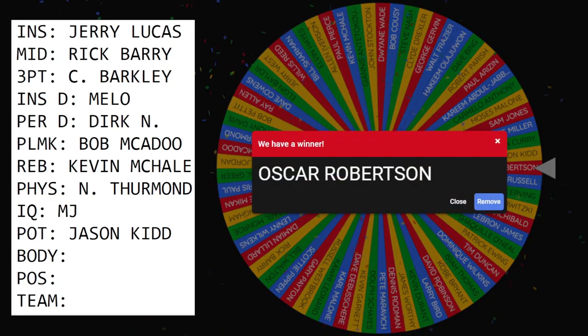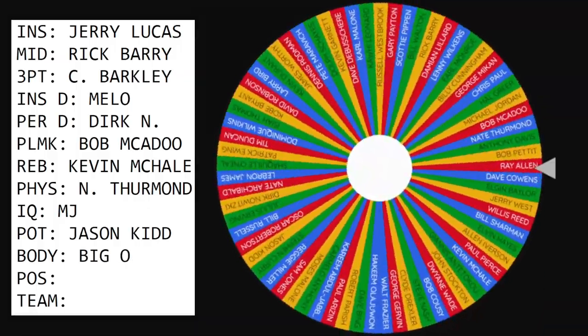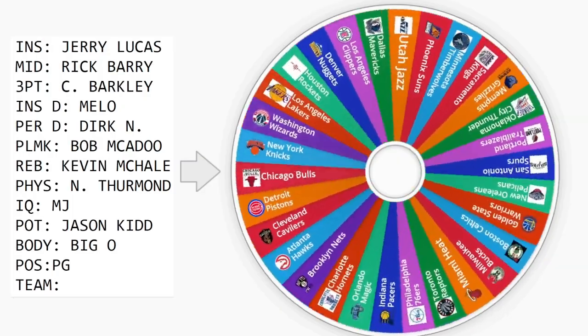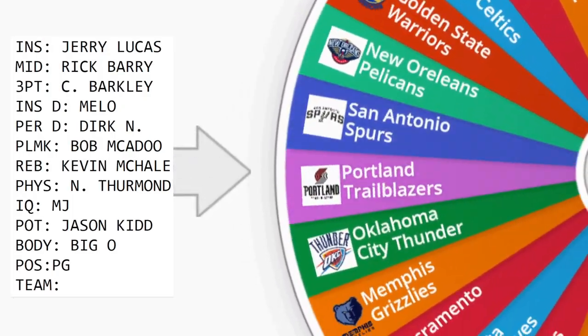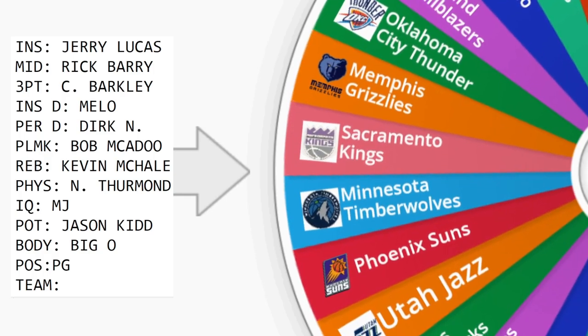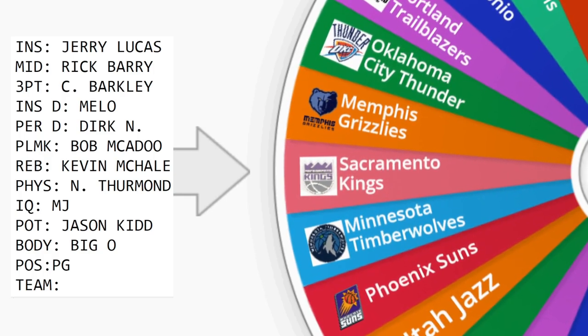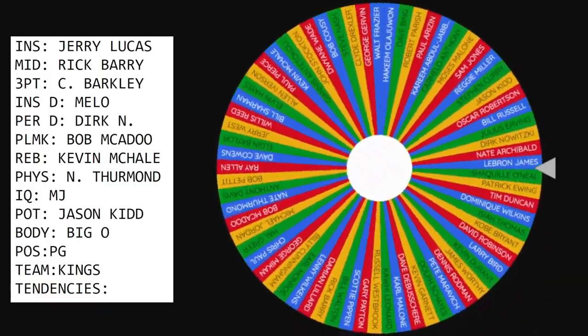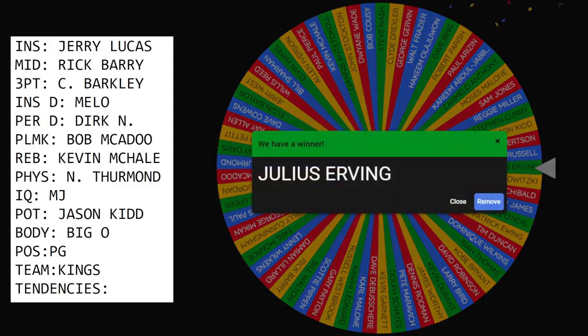The most important one — body type — whose body are we using? Oscar Robertson. Position is going to be point guard. Let's see what NBA team he's going to play for — the Sacramento Kings, where they have to rot. I forgot to include tendencies, and it's going to be Julius Erving.